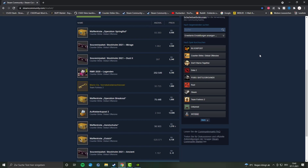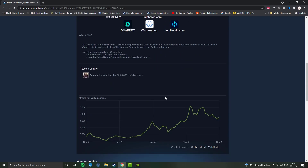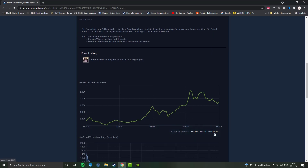Have you looked at the Steam market recently? There's something pretty odd to watch. We have the Stockholm Dust 2 and not only that — we also have Ancient, Mirage, and all of these souvenir cases going up in price insanely fast. You might have wondered: should I also get some of these?